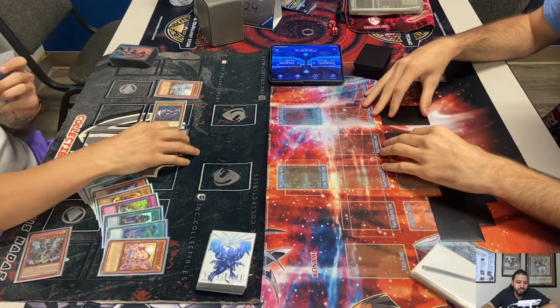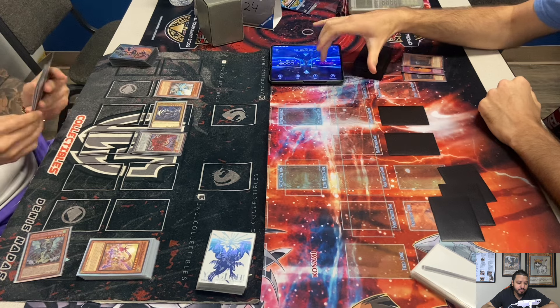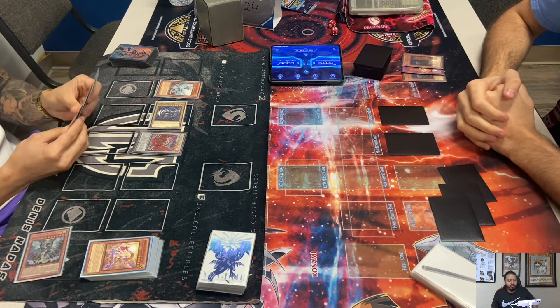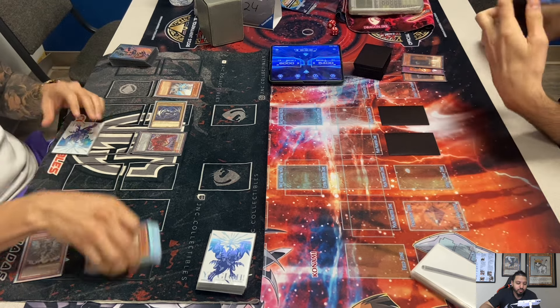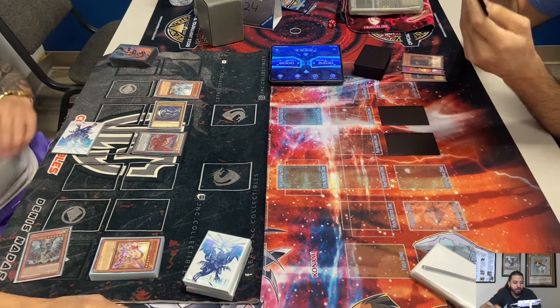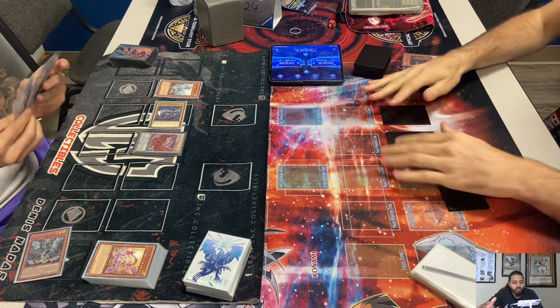He attacks with Sue and attacks with Black Rose. All the Hieratics have that effect where if they're tributed in any way, you special summon a Normal dragon monster from your hand, deck, or graveyard. So he brought out Labradite Dragon, which is a Level 6 Normal dragon tuner.